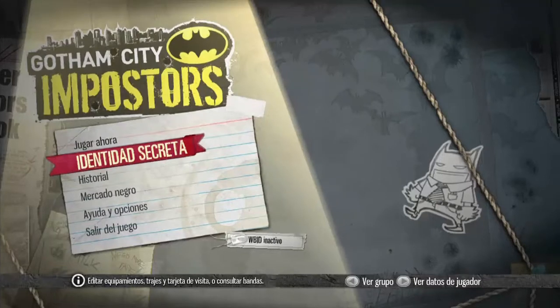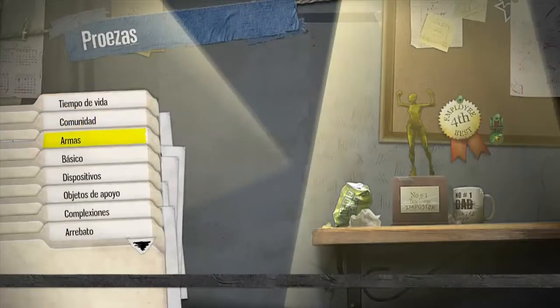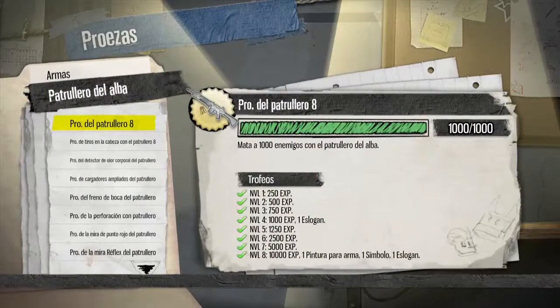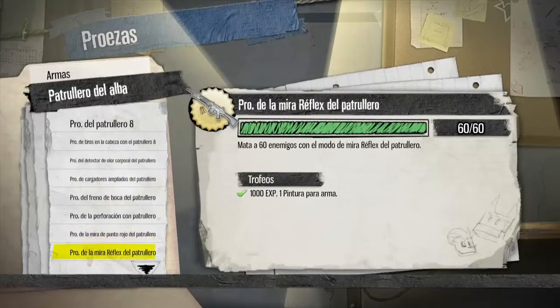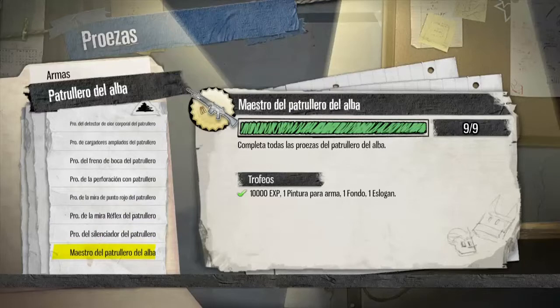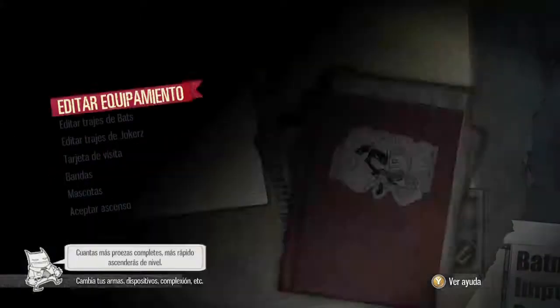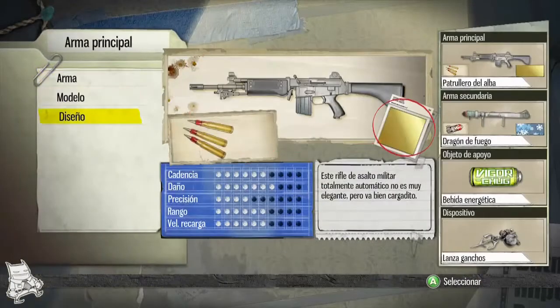Lo primero que tienes que hacer es irte a la parte de historial, proezas, armas, y ahí pues van a salir todas las armas que tú quieras sacar. Son 500 hechos y 1000 bajas, es lo malo. Cada uno tiene números determinados de muertes o cosas que tienes que hacer con el accesorio, que es muy fácil.